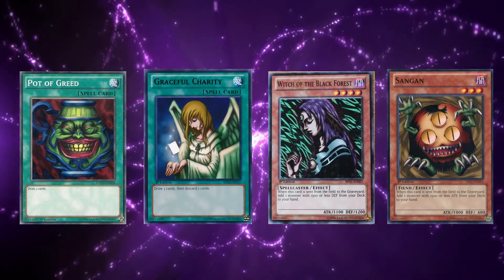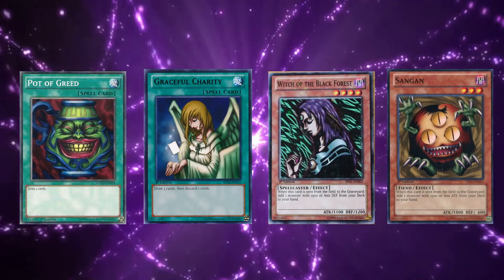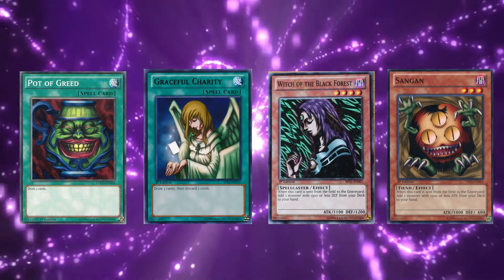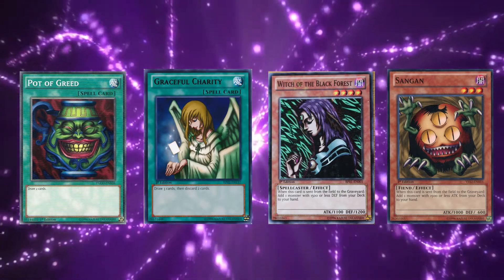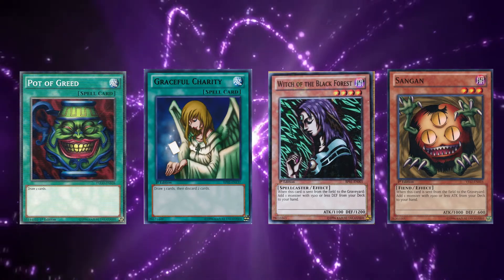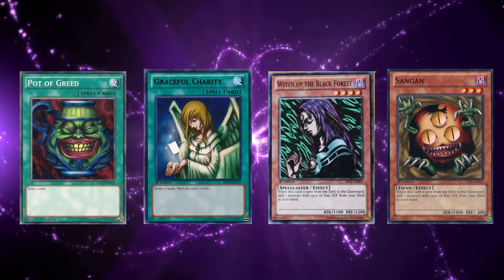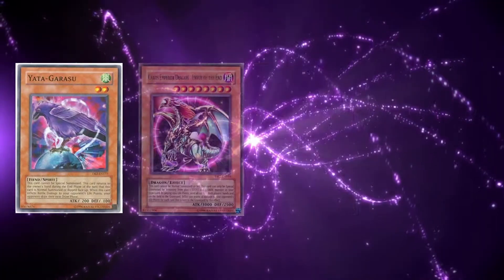And finally, they would search Yada with things like Sangen, Witch of the Black Forest, Pod of Greed, or Graceful Charity, Summon Yada, and Attack Directly, and Seal in the Lock. With the majority of your resources gone and you not being able to get any new cards, you already lost the duel. So, in short, every game came down to who could pull off the Yada Lock first.